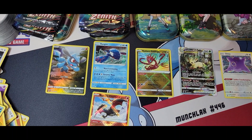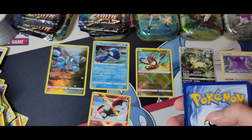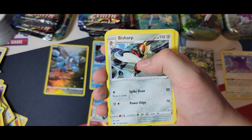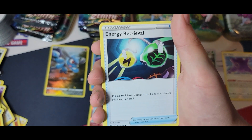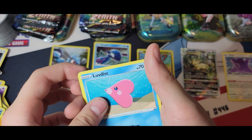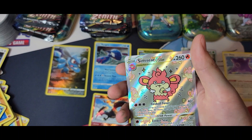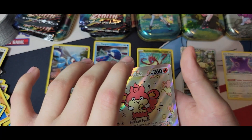We have like half of the tins in there and all the actual trash, so of course it's pretty full. There's the code card. We got a Water Energy, Bisharp, Lunatone, Rescue Carrier, Energy Retrieval, Mawile. We got a Chatot, and a Yanma — oh my gosh, I wanted to pull this card just to see what it looks like, and it looks very good.